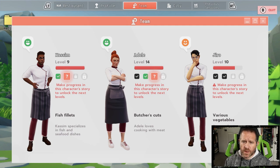Our new third staff member Jiro is at level 10. Besides their level — which matters in how you play, what they'll do for you, and how well they'll make various dishes — the key portion of this screen is the check marks. Kasim has a green check mark and an orange question mark; Adele has a black check mark, then a green check mark, then a question mark; Jiro has two black check marks.